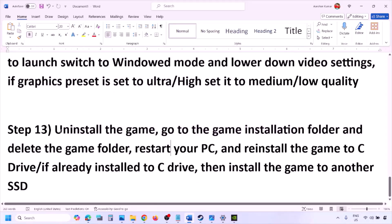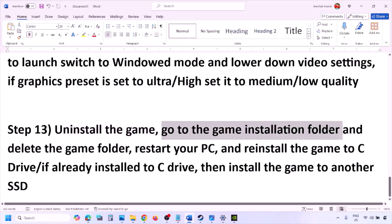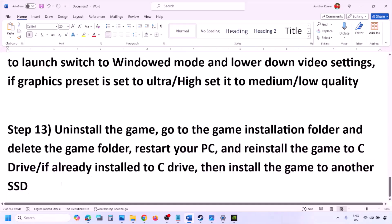The last step is to uninstall and reinstall the game. If nothing is working, go to Steam, right-click on the game, and click Uninstall. After uninstalling, go to the game installation folder and delete the game folder. Restart your computer, then reinstall the game to the C Drive. If the game was installed on D Drive, E Drive, or an external drive, try installing to C Drive. If already on C Drive, try installing to another SSD.